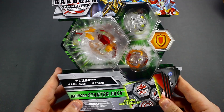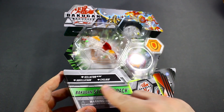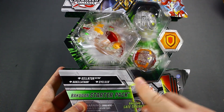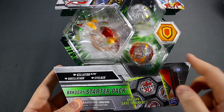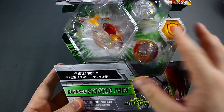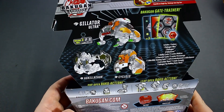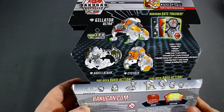In this video, as you can see, we are unboxing the Diamond Gillator Ultra Starter Pack. The Starter Set is the one that comes with 40 cards, so this Starter Pack is going to come with Diamond Gillator Ultra, Diamond Auxilatar, and Diamond Cycloid. We've already done a Cycloid before, but I picked this up after I got the Cycloid, so now I have a Diamond Double of it. Now, take a look at these pictures — this is pretty much just super edited pictures of the Diamond Bakugan so that you can actually see them properly.